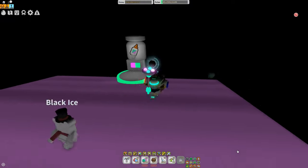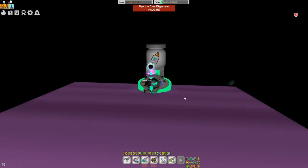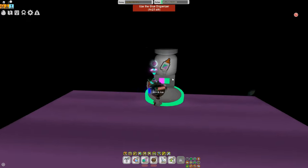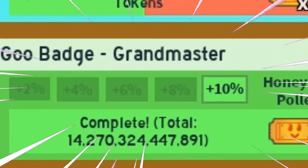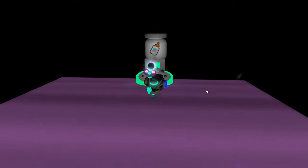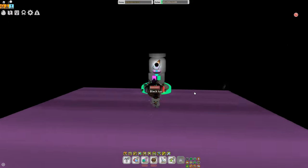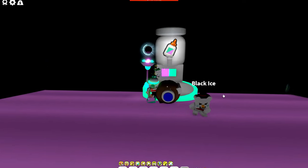Starting off, first of all, most importantly, this glue dispenser — this is where you will be getting like 90% of your glue. It will give you glue based off of how much of a goo badge you have. I have the Grandmaster, so if you have the Grandmaster, it will give you 5 glues every 24 hours. You can do that once a day, meaning that you can average 35 glue a week with Grandmaster just from this thing. This is the most important thing ever.